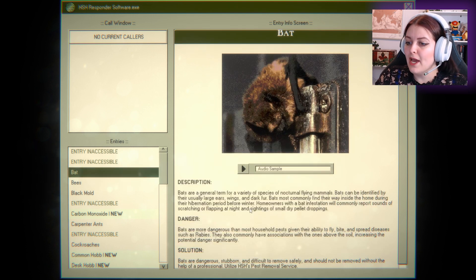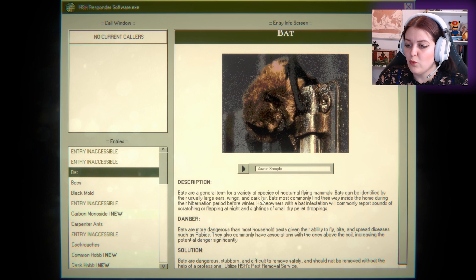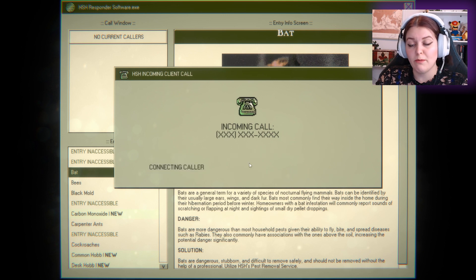Bats! Batman! Bats are a general term for a variety of species of nocturnal flying mammals. Bats can be identified by their usual large ears, wings, and dark fur. Bats most commonly find their way inside a home during their hibernation periods before winter. Homeowners with a bat infestation will commonly report sounds of scratching or flapping at night and sightings of small dry pellet droppings.